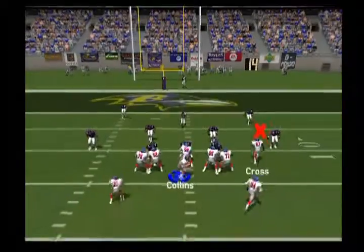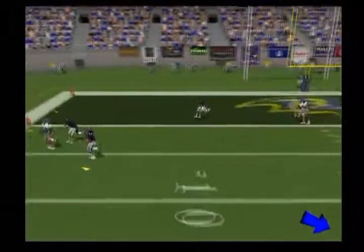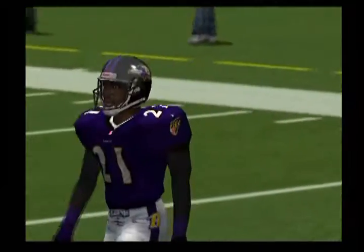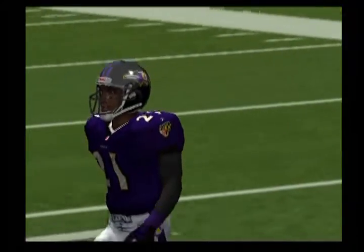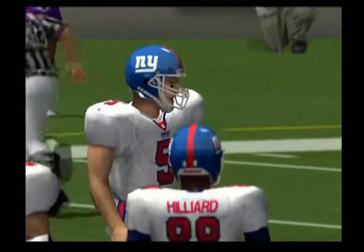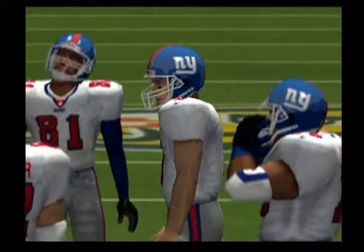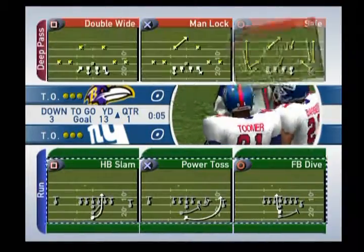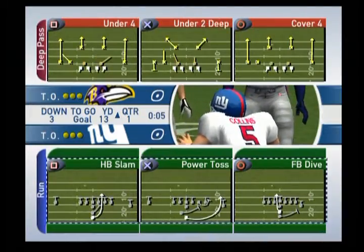Collins under the center, quick drop, throws left — knocked down. Sharper made a great play and broke up that pass. Nothing fancy there — don't even give the receiver a chance, just knock it down.